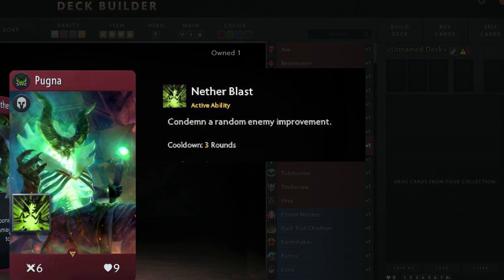Netherblast's ability condemns a random enemy improvement and has a cooldown of 3 turns. If we're to assume that you can activate it, you can kill one random enemy improvement once every 3 turns, which is crazy because there aren't that many improvements we've seen in the game yet, and the ones that we have are very powerful. You are designating an entire hero in your deck just to get rid of those improvements, but this is already a good show for Artifact. This one card immediately stops the meta from just evolving into some structure-based improvement deck, because once every 3 turns, that improvement's gone.